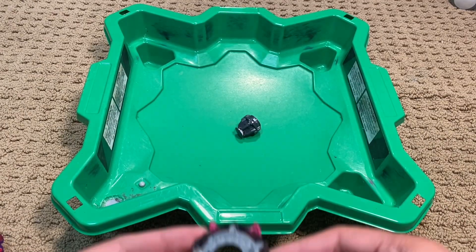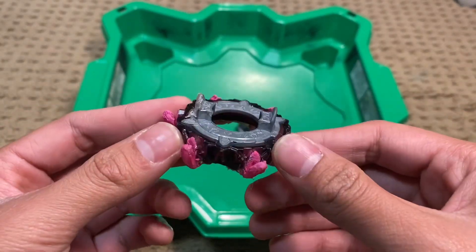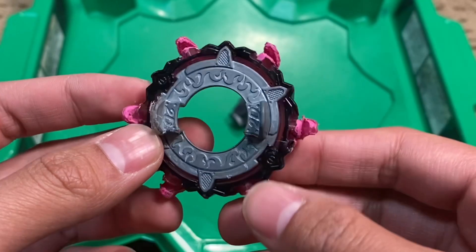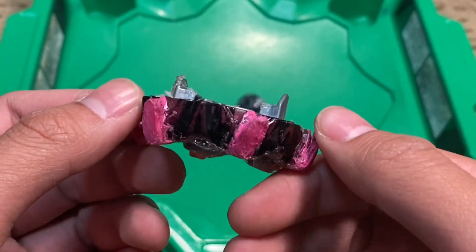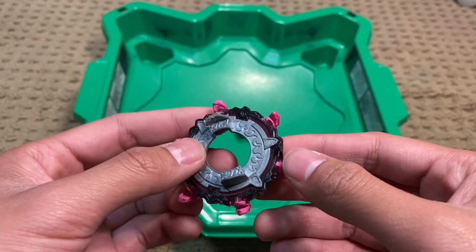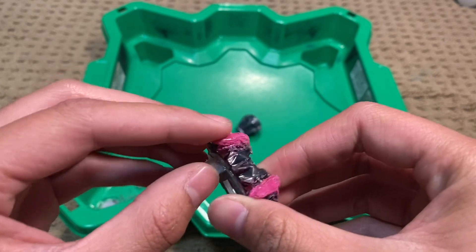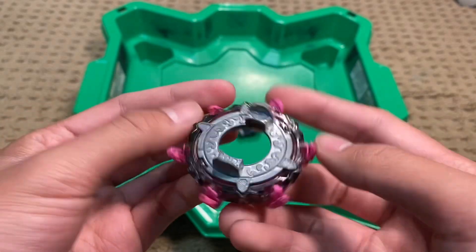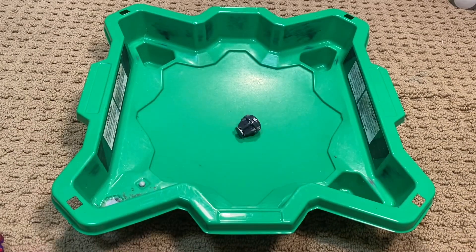The hardest mod of all was the 2D disc. This was very hard to incorporate because I didn't know how to do it, so I basically glued it and then tried to peel it off until it got to this point. And now, test launch.